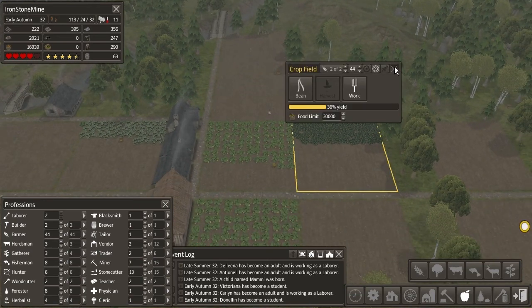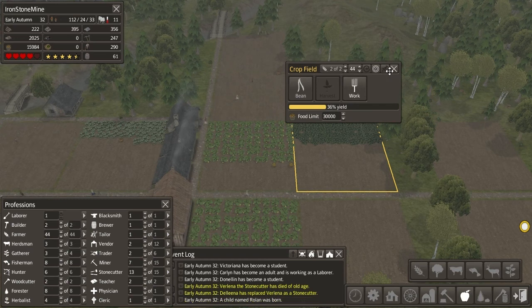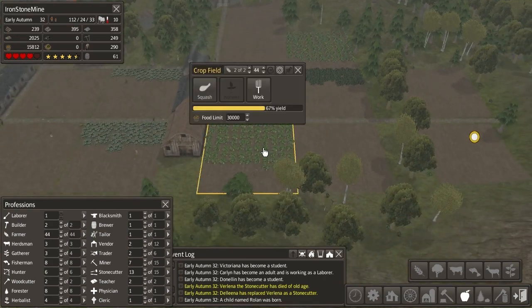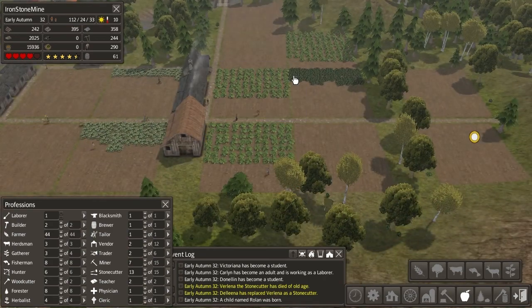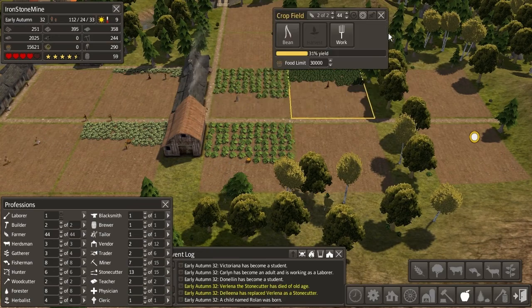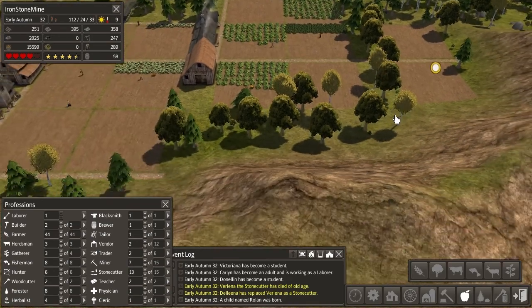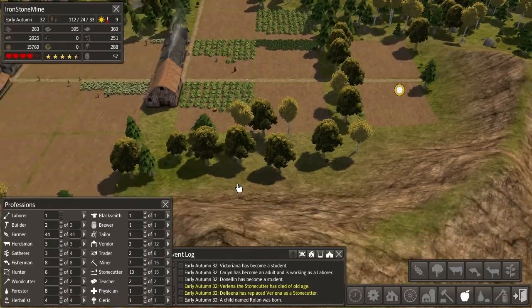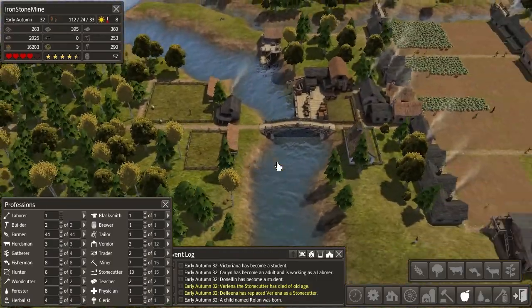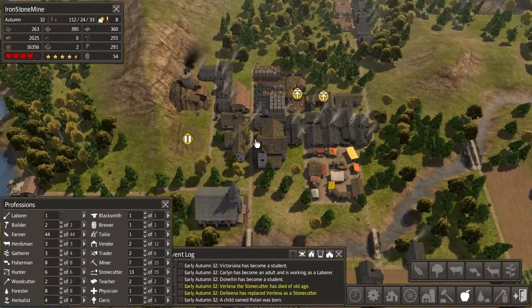I'm gonna change this to squash next year too. What is this right now? Beans. And this is squash. And this is pepper, so I'm gonna make this a pepper one. I just wanna have some order here. This is squash and this is beans, so I'm gonna swap these two. And might make this another bean one. But yeah, let's take a look at our food production for this year.